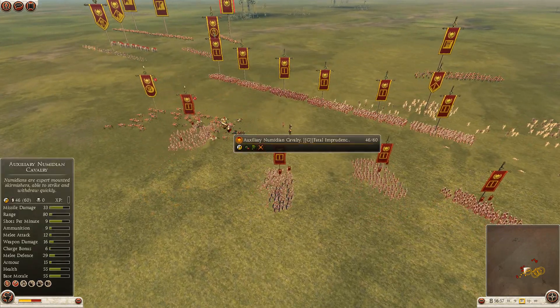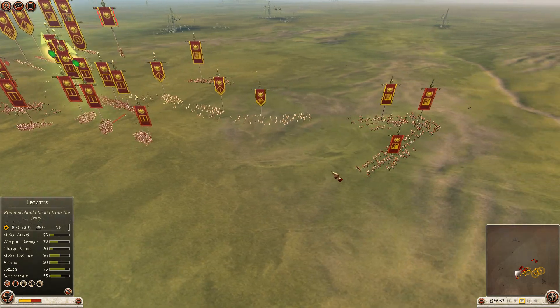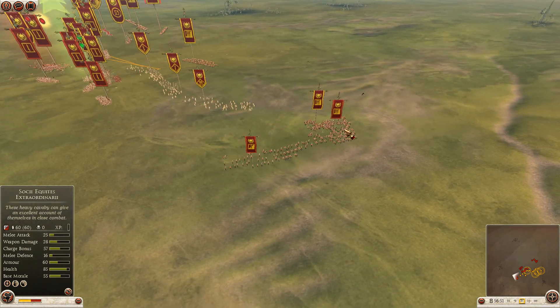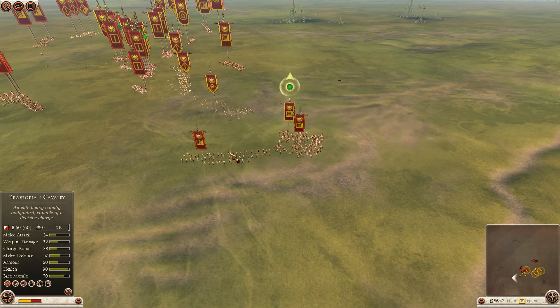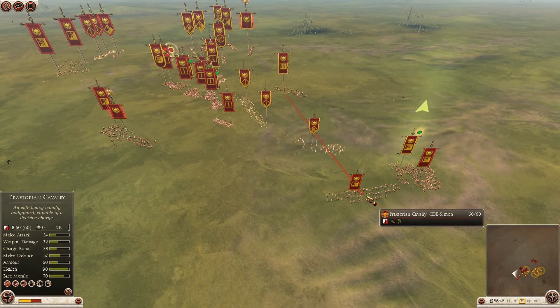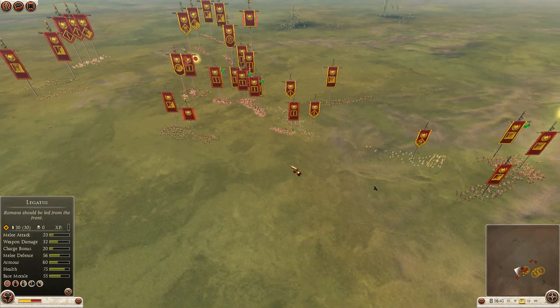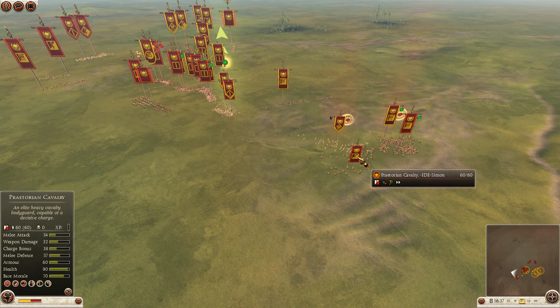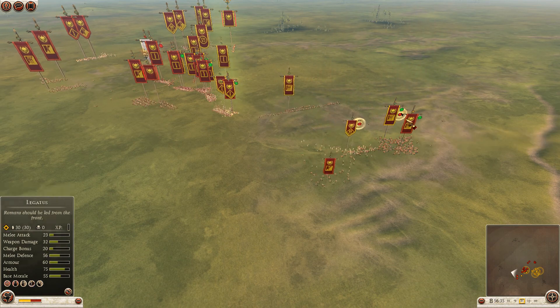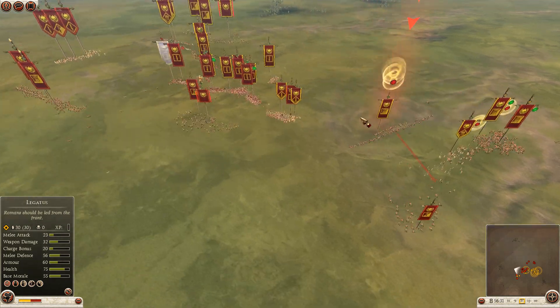But this guy is getting caught. Micro mistake there, an attention mistake — but at the same time Simon makes a mistake by not noticing this charge. He may not even notice these gladiator spearmen. The fight did start. He noticed but tries to pull back. The difference is clear here — this fight goes for Fatal Imprudence.